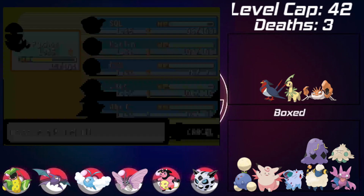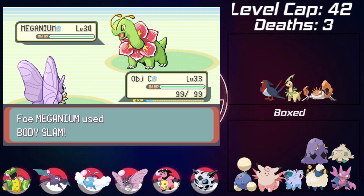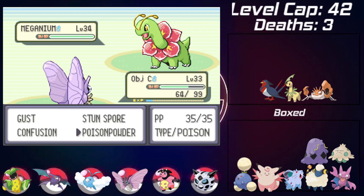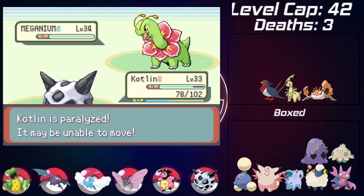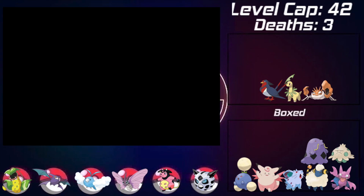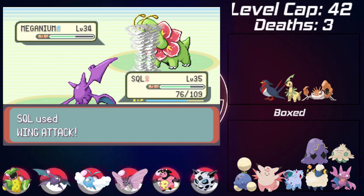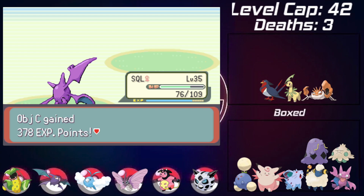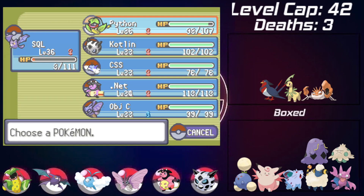She then sends in Meganium. I send in Venomoth to see what it can do, going for Stun Spore but it misses. With Body Slam dropping Venomoth low, I swap to Glalie for the revenge. Unfortunately it uses Body Slam, paralyzing Glalie. I use Icy Wind to lower its speed a little as a plus, then swap in Crobat for Wing Attack which crits and takes it out in one shot, netting me the victory over May.